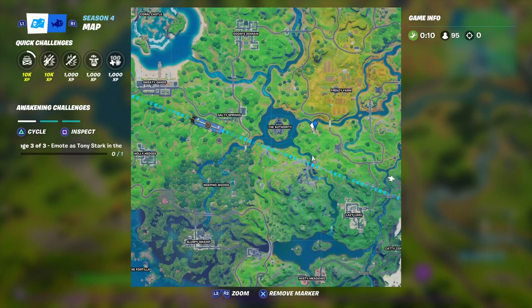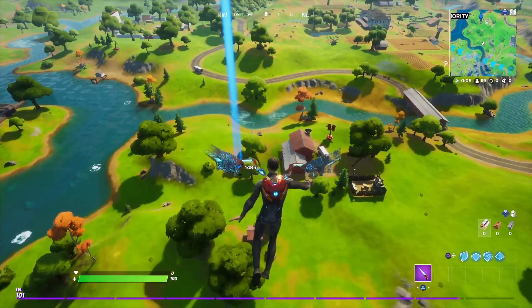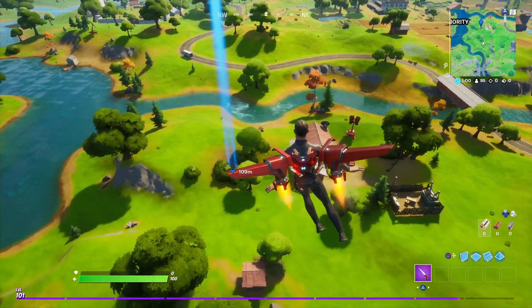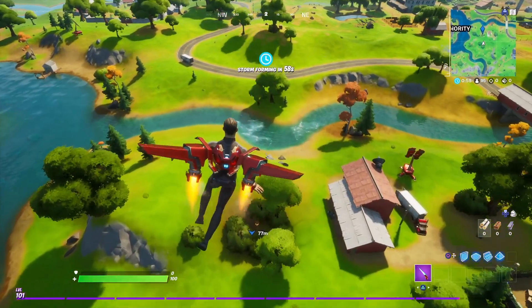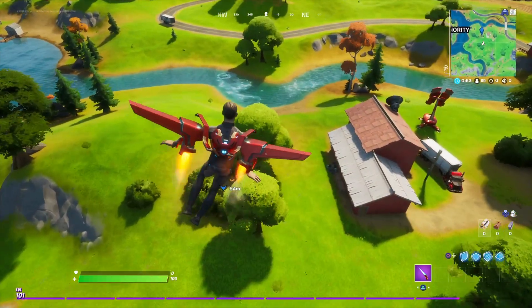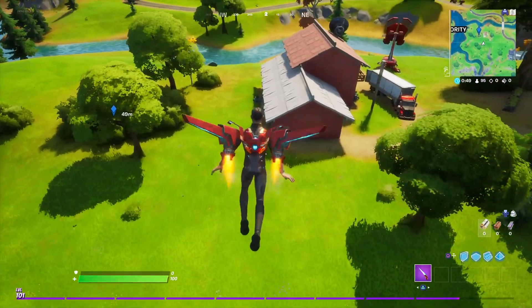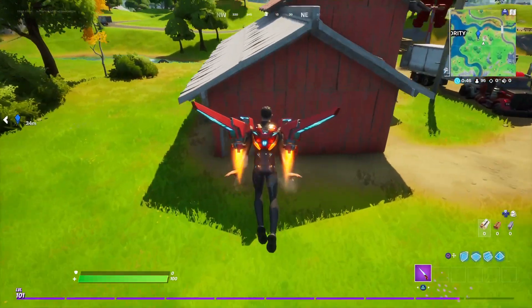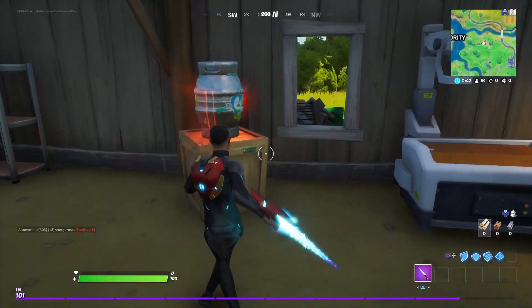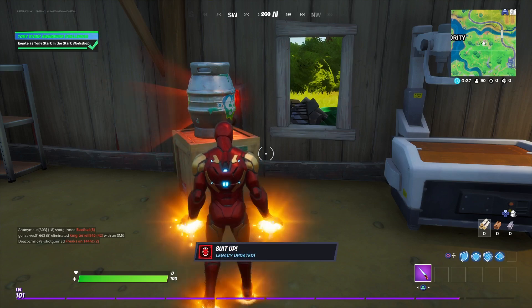The next challenge is you're going to need to use the emote at Tony Stark's lab, which is right outside of the Authority. It's this little farmhouse-looking location right here beside the Authority. We're going to glide our way down, and once we make it inside there's a nice little workbench area and there's actually some sort of sensor on the wall. I went ahead and got right in front of it just for safe measure and used the emote right here — and what do you know, I'm able to turn right into Iron Man. There you have it.